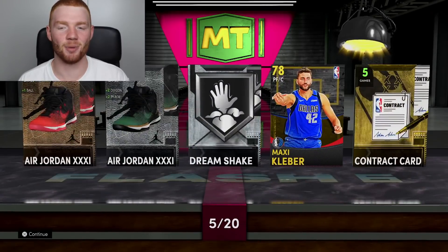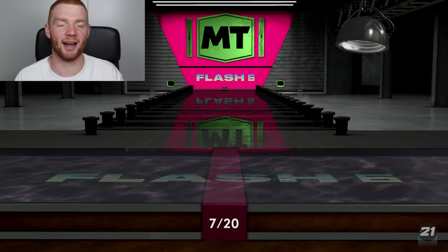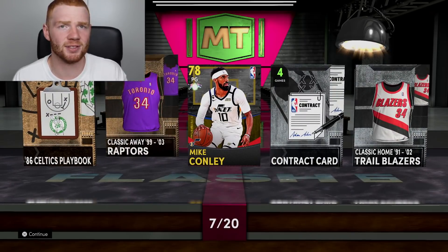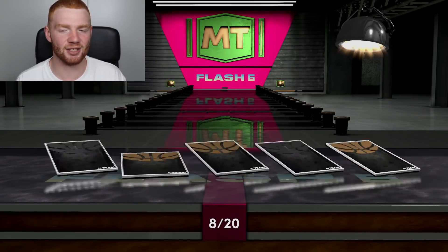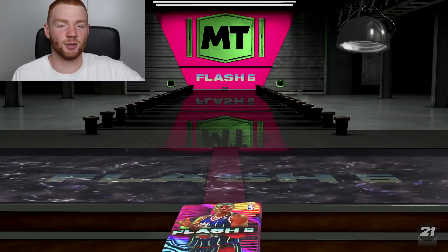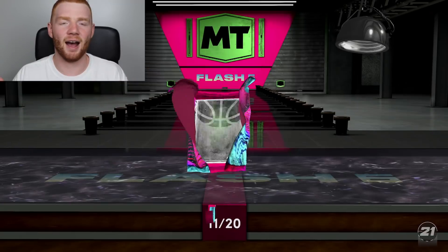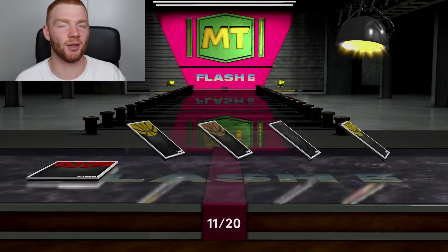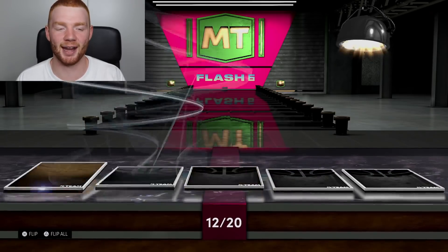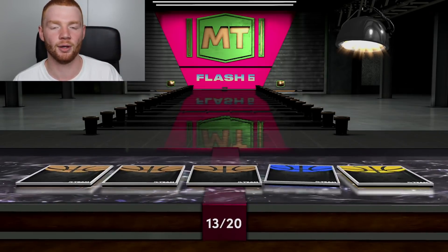I feel like Steph definitely should be a Galaxy Opal just because personally I just like seeing the Galaxy Opal glow and I like using Galaxy Opals. The good part about him being a pink diamond will bring down his price quite a bit more. It's just a personal preference. I might actually want Carmelo Anthony more than I want Galaxy Opal Hakeem right now. Kyrie did also get the Curry Slide and stuff like that, so that card also looks crazy. We finally get Byron Russell — that actually took quite a long time, like 31 packs. We've pulled most of the cards now — all we need is the Galaxy Opals, the pink diamonds, and Glenn Rice.